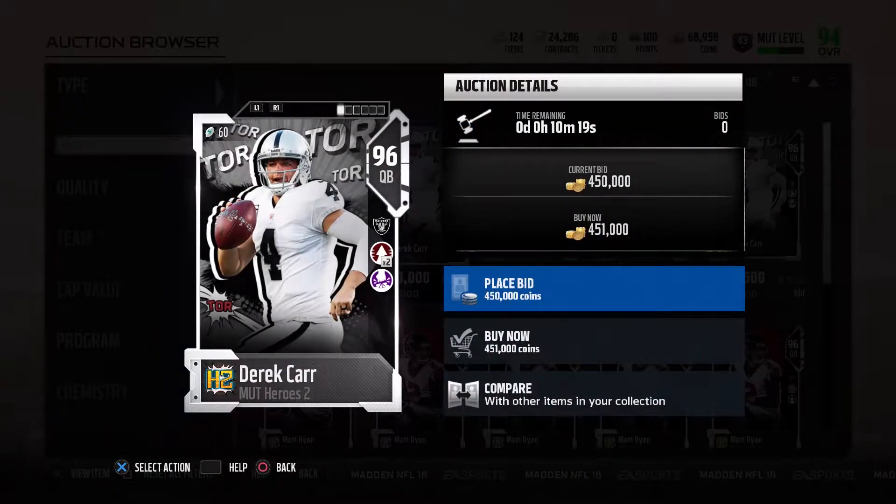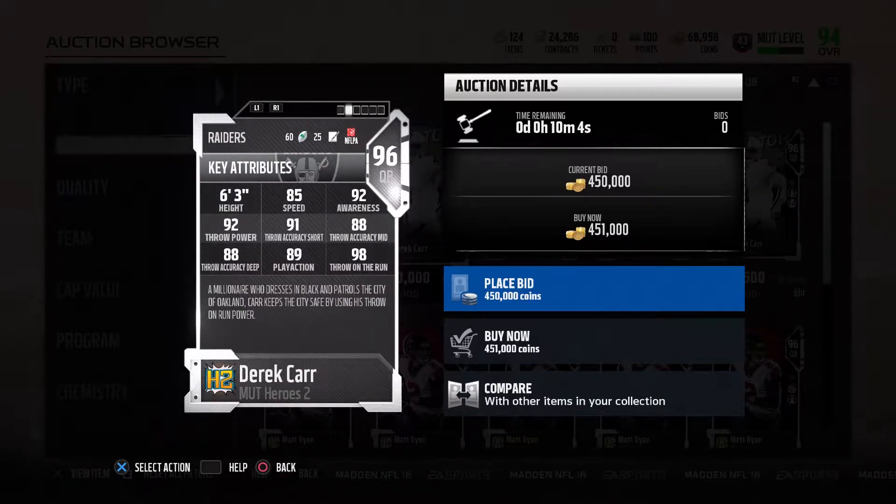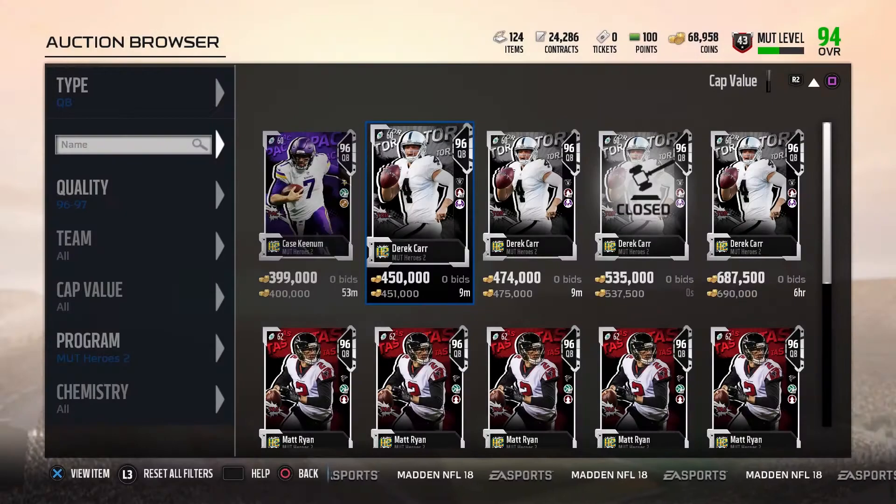96 Derek Carr with go deep times two and ground and pound, with 85 speed, 92 throw power, and 98 throw on the run. That is about the only stats that really stick out on this card — otherwise this card is pretty bad. 88 throw accuracy deep, 88 mid, and 89 play action. That's just trash.